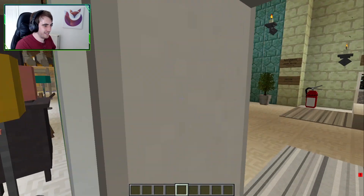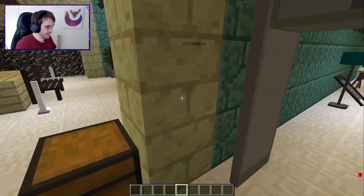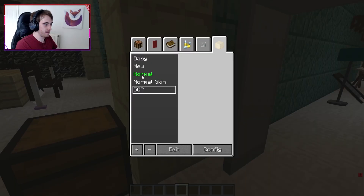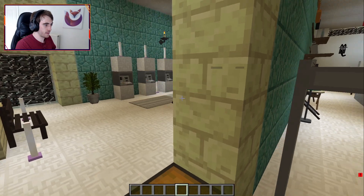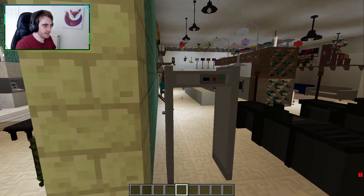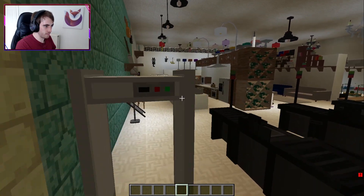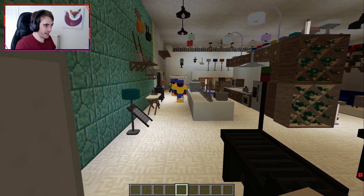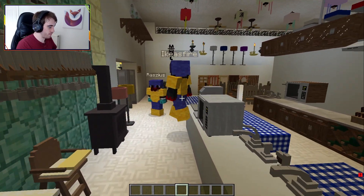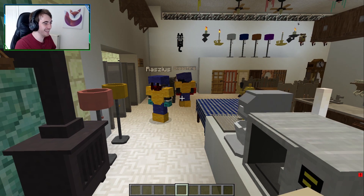Okay, I saw someone - I didn't see who it was but I saw someone. Oh, King's fellow IKEA employee! Oh yeah, we're here to do the IKEA orientation. Oh we stack the shelves - hello, hello fellow colleague, I am totally doing IKEA work right now.